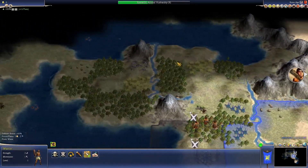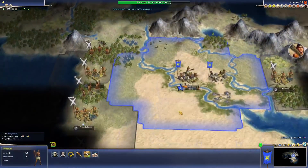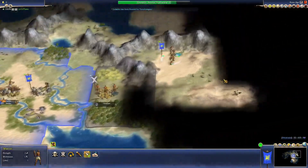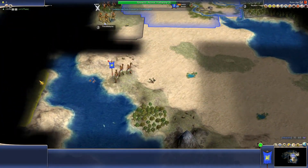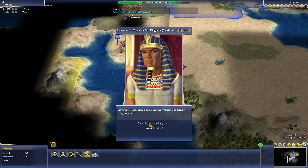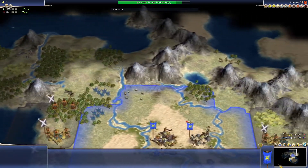It seems like the Hittite region is going to be the best location for another settlement. Judaism has been founded in Jerusalem, and everything else is going pretty much as expected — we found Egypt there. Peace in our time — farewell.